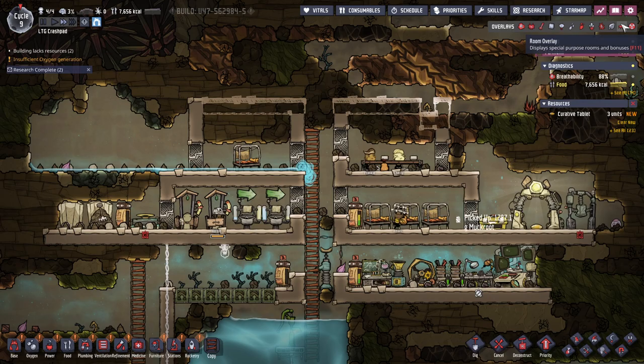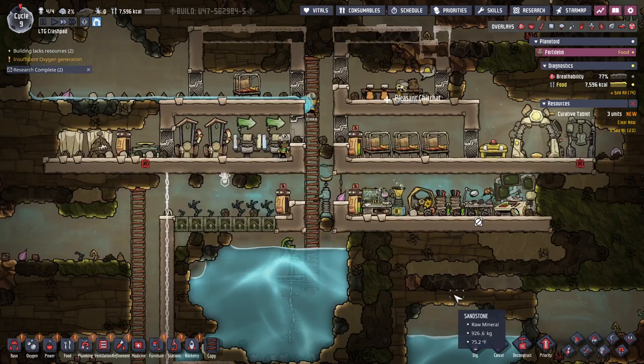I feel like we're good on duplicants. Look — we have a bedroom, we have a mess hall. My people are going to be so happy.